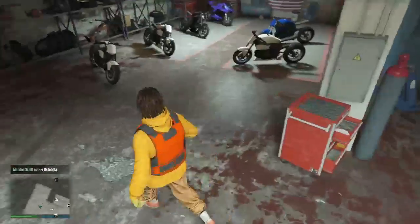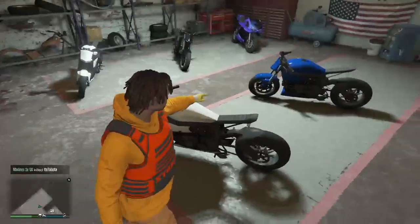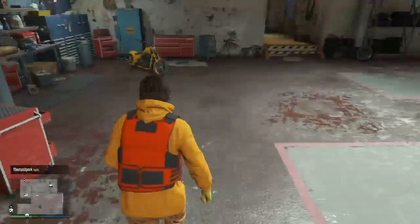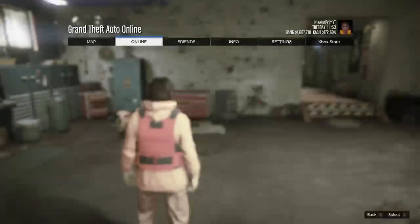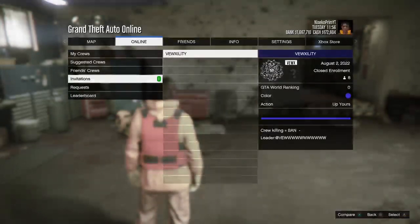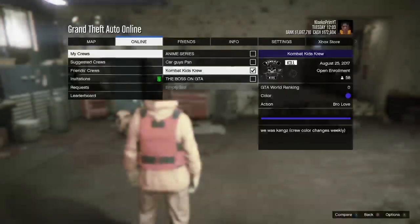Now see — there are three white bikes in here. That's where the orange one was and now it's gone. Also, guys — it's my crew if you want to join it, just search it up, it's open enrollment. Just go to the Social Club, type in Combat Kids Crew and join — it's open enrollment.